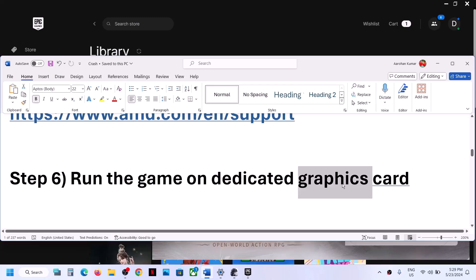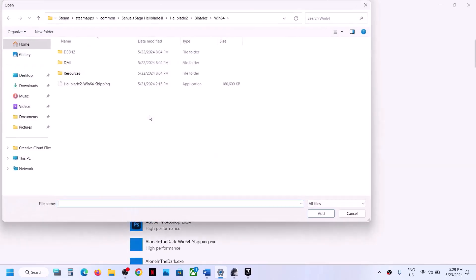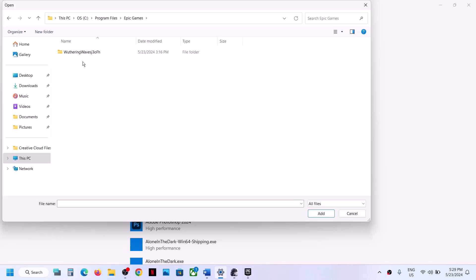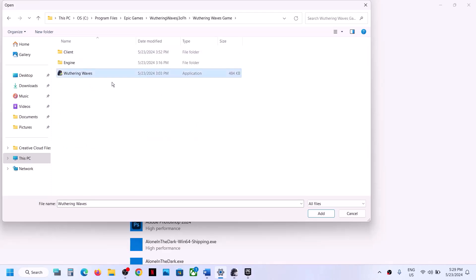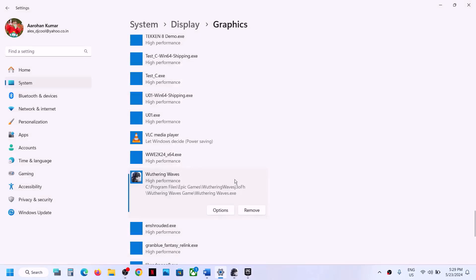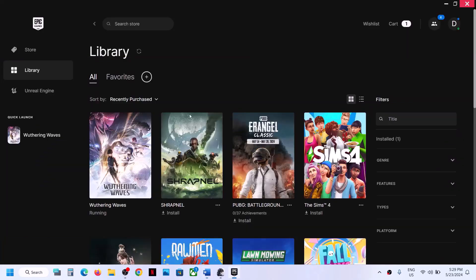The next step is to run the game on the dedicated graphics card. Type 'graphic settings' in the Windows search box and click on Graphic Settings. Click Browse, go to the game installation folder — open Program Files, then Epic Games, then the game folder — and select the game exe file, then click Add. Once the game is added, click Options, select High Performance, click Save, and then launch the game.